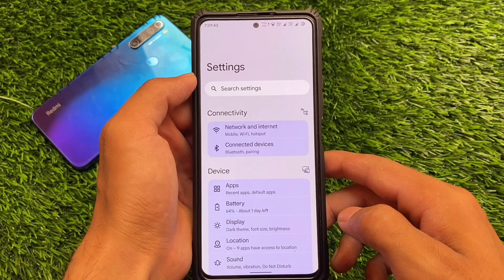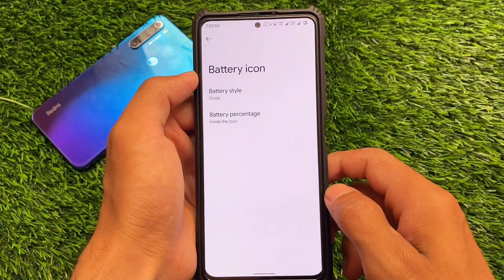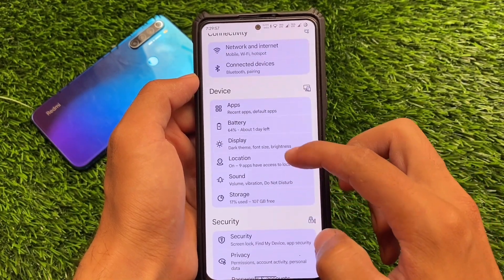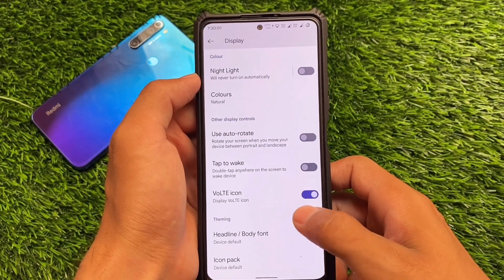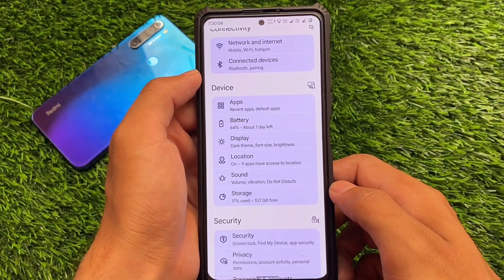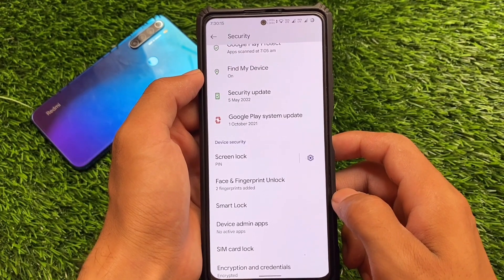Moving on to the Settings app, connectivity and device sections are divided into sub-sections. The battery section has some customizations related to battery style and battery percentage. Display and other options are mostly the same, and you have the option to show or hide the VoLTE icon on your device.